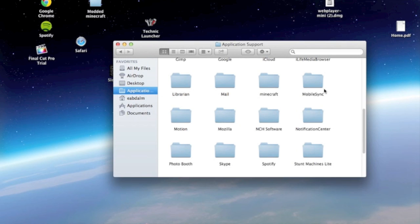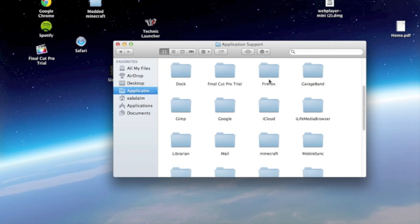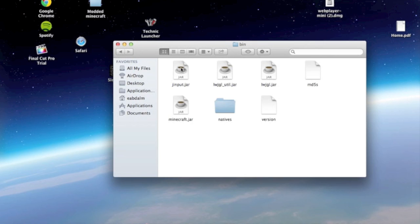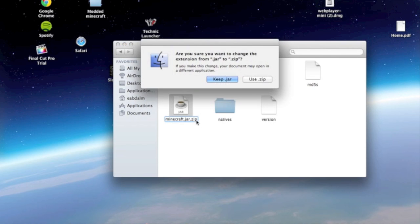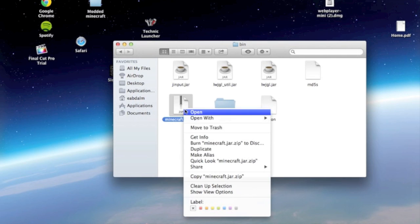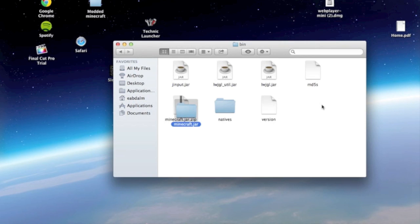Go to Minecraft, then go to the bin folder. You will see a file named Minecraft.jar. Rename it to Minecraft.zip — just click zip and then drop zip, and press Enter. Then right-click and open it with Archive Utility.